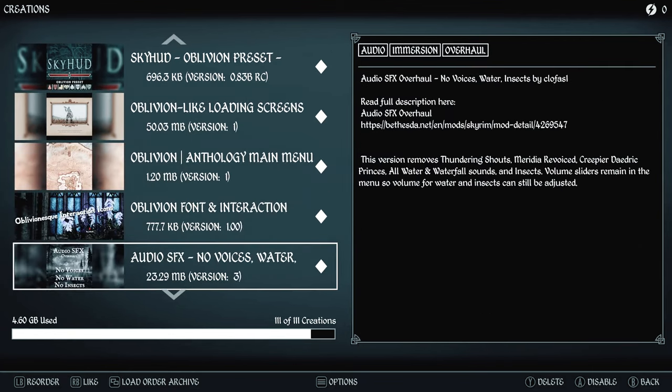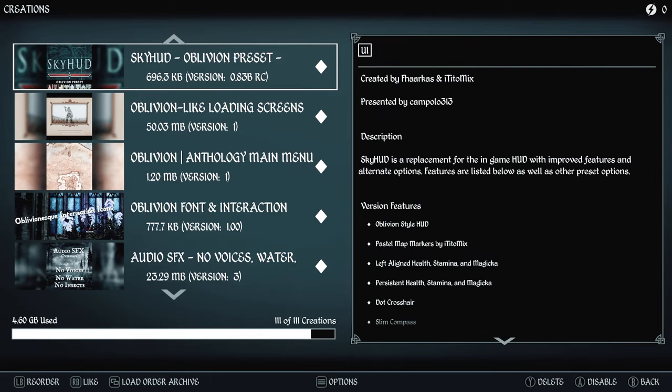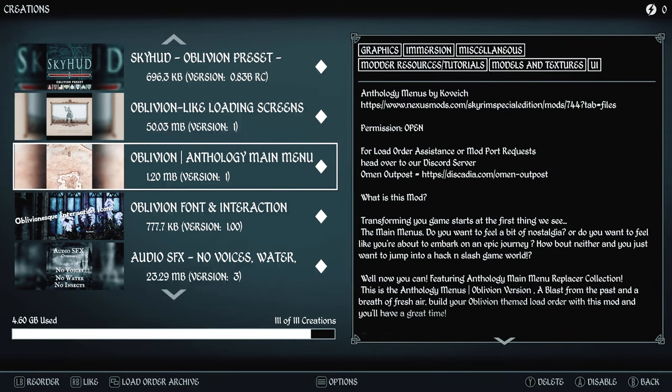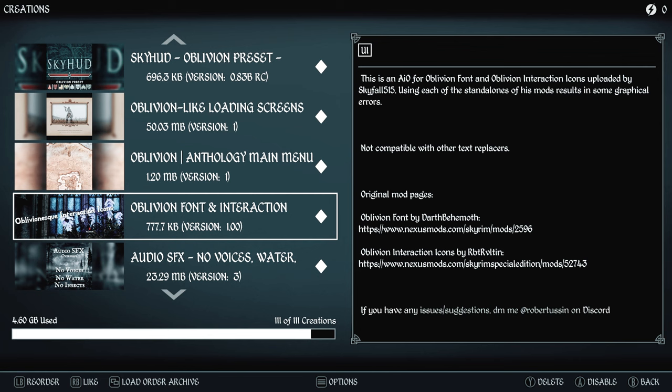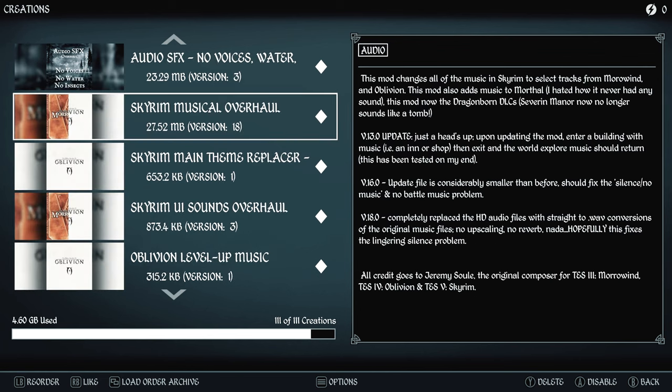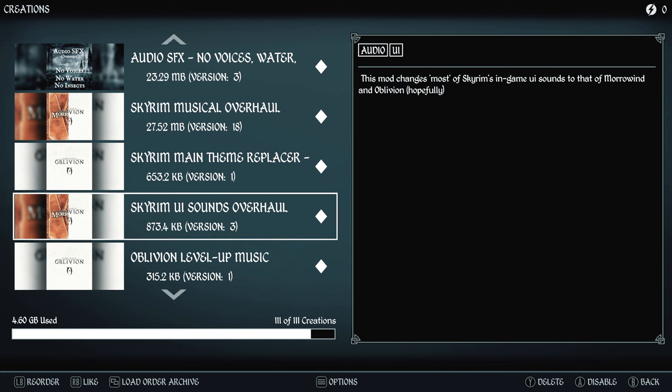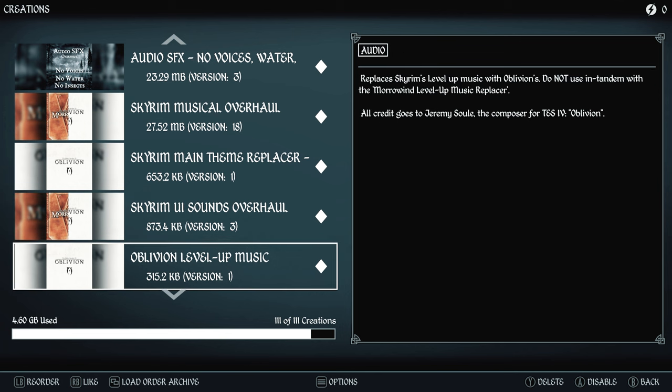For our HUD we're using the Oblivion preset with pastel matte markers. We're also adding more things to the UI that are familiar from Oblivion: Oblivion-like loading screens, the Anthology main menu, Oblivion font and interaction icons, Skyrim Musical Overhaul bringing music from Morrowind and Oblivion to replace Skyrim's music, the Skyrim main menu theme replacer for main menu music, and UI sounds from previous games including Oblivion level up music and sound effects.